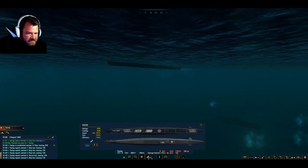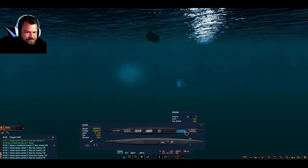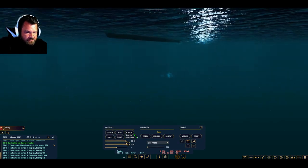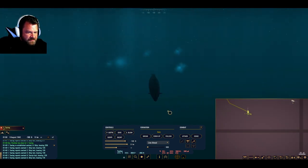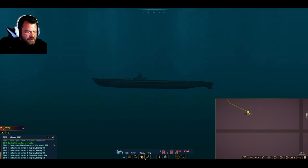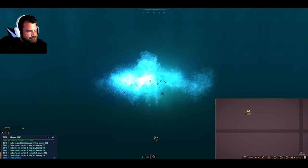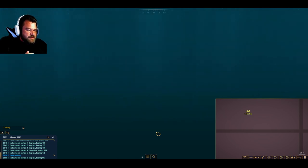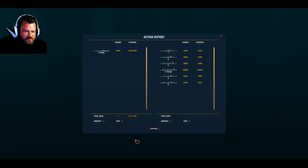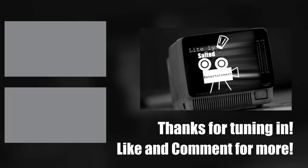That depth charge looks like the killer right there. Currently no damage - flooding. Flooding flooding forward. Decrease the depth - 190 feet. How we doing? Flooding to the rear and the forward - those sections are lost at sea. We're sinking. We're dead. Yeah, that sucks. The Towtog - destroyed. I really don't know how you're meant to outrun things yet, so it is what it is. Retreat, leave, confirm. We lost the Towtog - 2,370 tons.